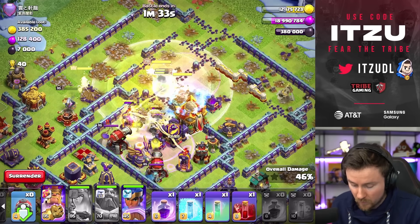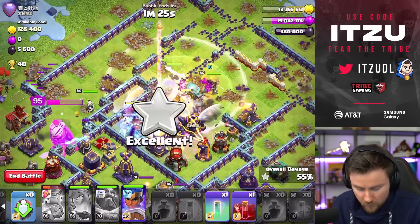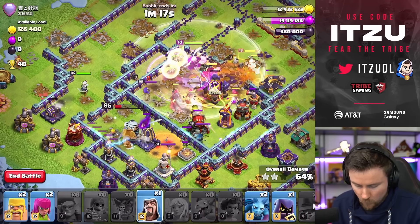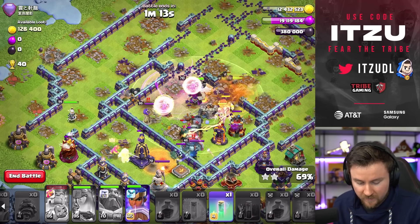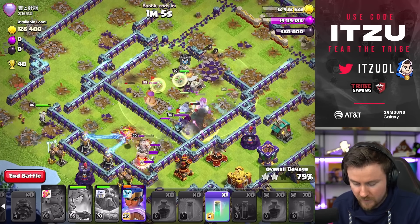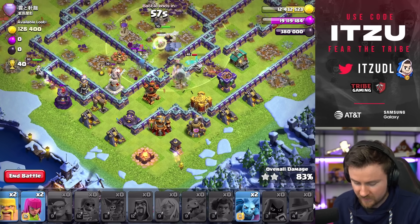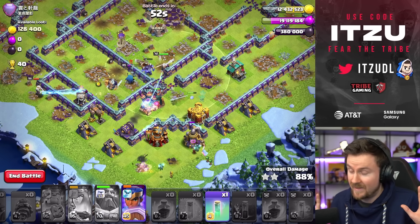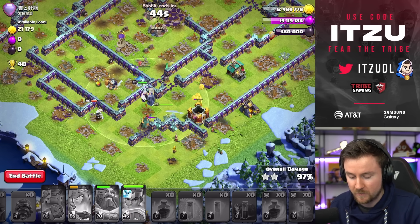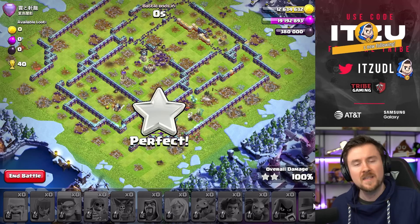The healing in my opinion is just so much more worth it compared to any other options - rage, bonus HP, whatever you want to name it. Royal Champ keeps going at the top side. The Monolith should go down really soon. Even though things were not looking great in the beginning, with the Queen walking the wrong direction, why is that defending Queen still alive? That's not optimal at all. But the Headhunter is there. Finally. This is still going to be a 3-star because the Healing Tome is just so much better. This would have not worked with the Rage Tome - not even close. It's crazy how much more power you have, even with things going wrong, with the Root Riders going through the Town Hall poison and so on.